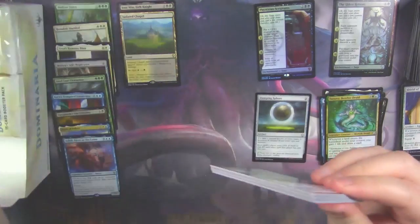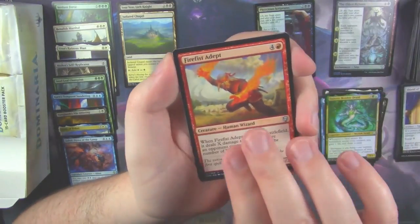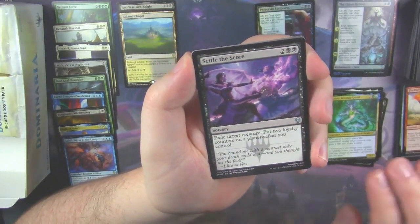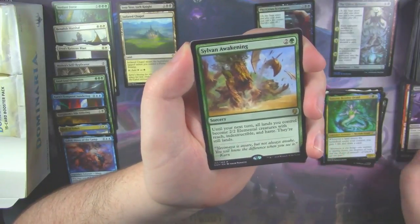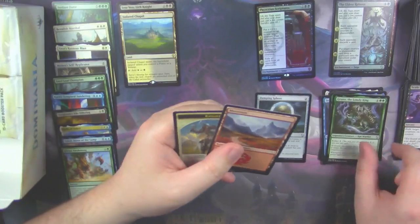I don't know — maybe that Josu Vess pack was just packed incorrectly. Fire Fist Adept. Settle the Score. And Sylvan Awakening as our rare. With another Grun, the Lonely King.